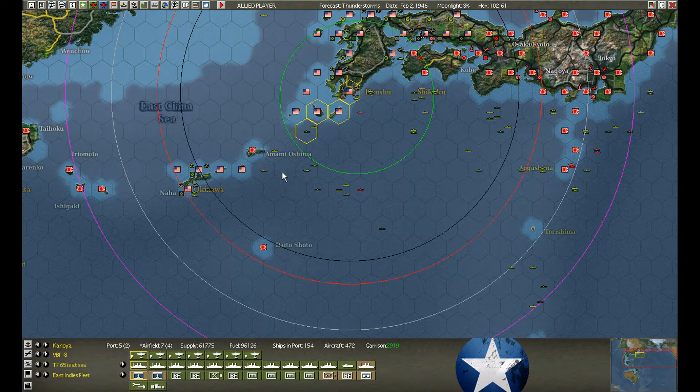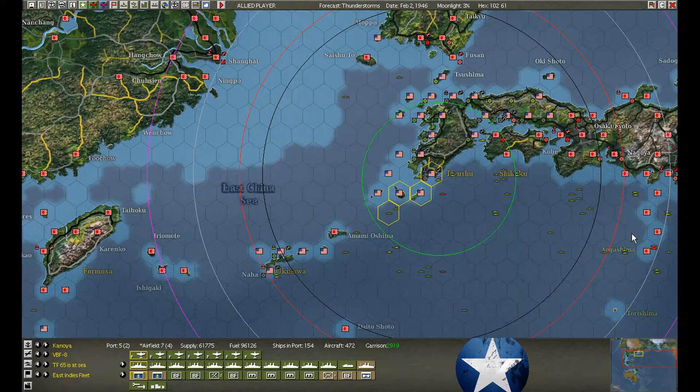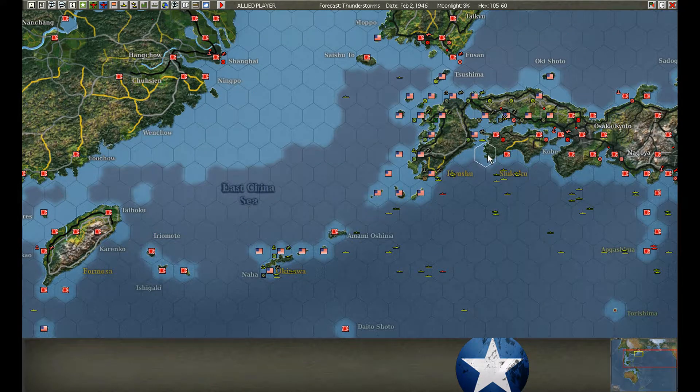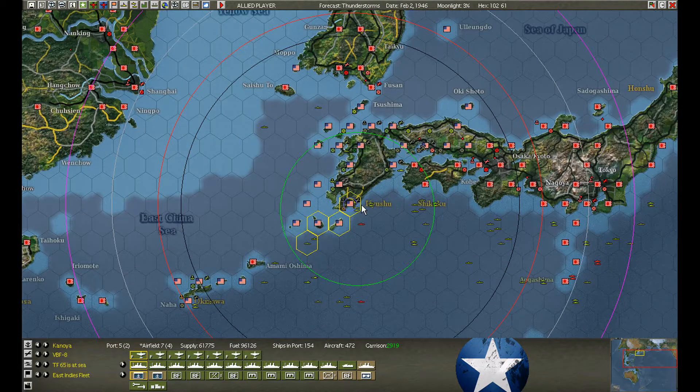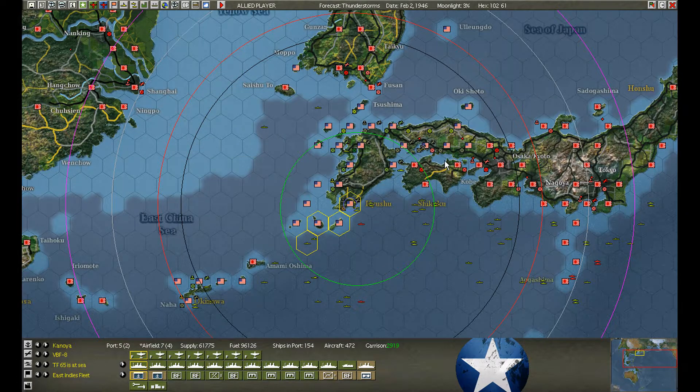The route the AI has chosen goes down past Daito Shoto and back. I'm dropping off a bunch of fast destroyer transports here as part of my just-in-case measure. I'll be using them to drop troops into this hex and places nearby. The troops have disembarked and are now unpacking another 2,900 or so assault value — let's say 2,500 assault value trying to get to the front.